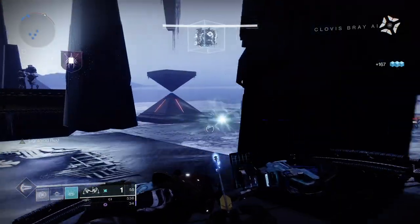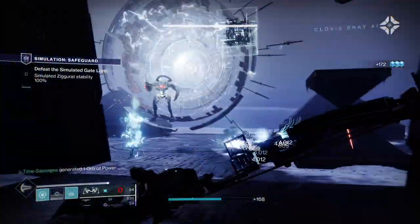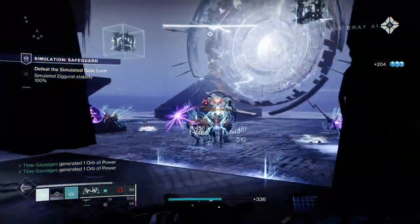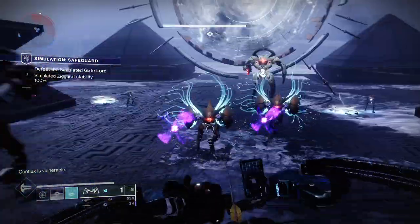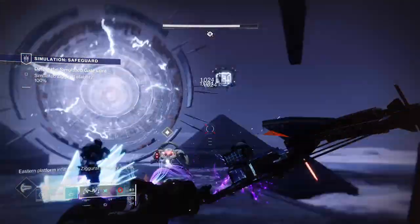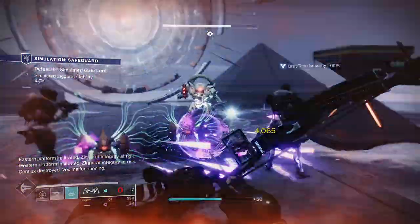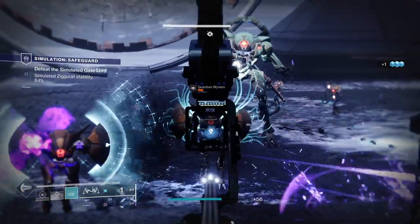Once you've completed that part, the boss turns up. He comes from the gate in the center — it's a massive vex minotaur — and you're also going to have waves of vex and Darth Chickens. The same mechanic applies except they'll be advancing from across the entirety of the map, so each of your platforms could be invaded and you've got to keep on your toes.